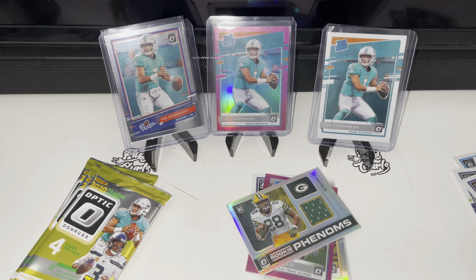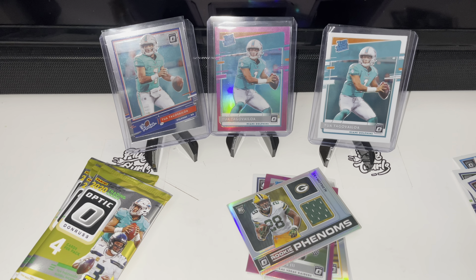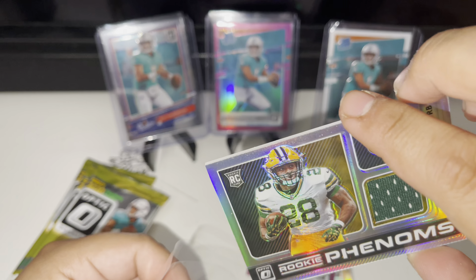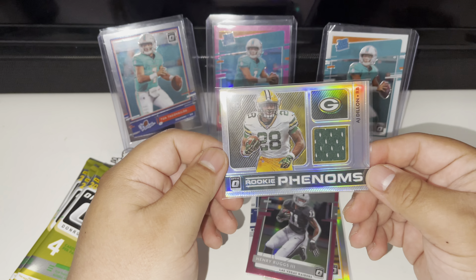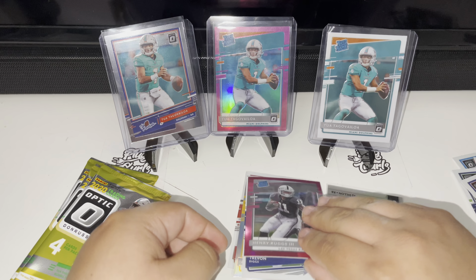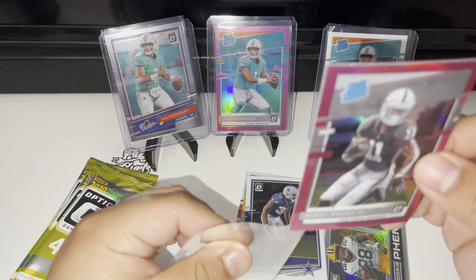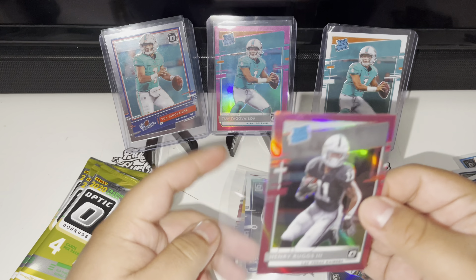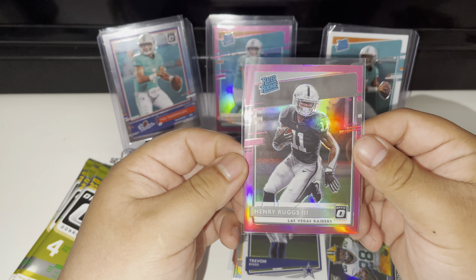Man, that was not playing about these blasters — that is crazy. Let me tell you exactly why I'm excited: I ran two megas of this product and didn't get a damn thing. I get one blaster and we're pulling out these crazy cards. That is a beautiful card. We got a Henry Ruggs pink rated rookie — don't sleep on Henry Ruggs. I'm a Raiders fan but I'll let y'all know right now, this is just clean. Look at that!